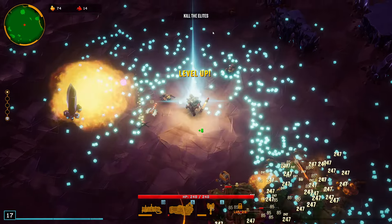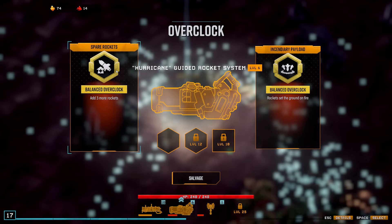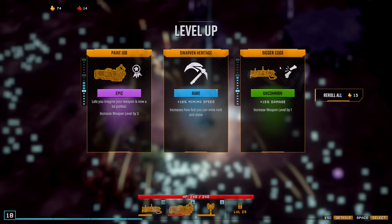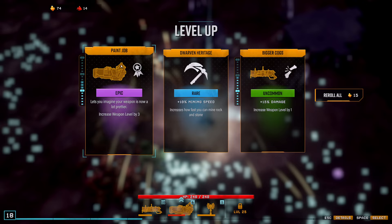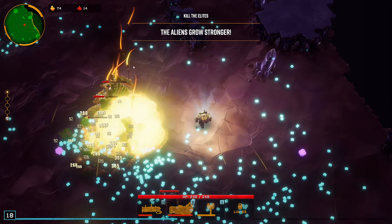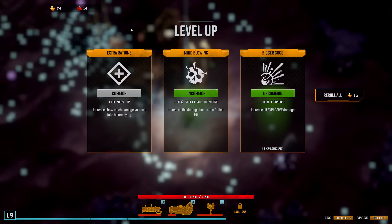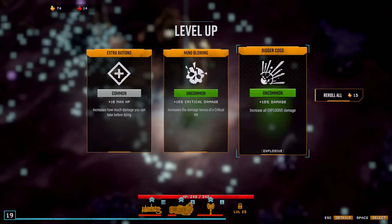XP. Can grab the overclock here — three more rockets or ground on fire. Give me some more rockets. Three levels, mining speed. I could grab that but I think I just want to push the overclocks here pretty quickly. Crit damage, explosive damage — that should apply to everything.